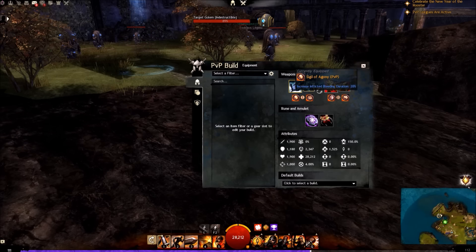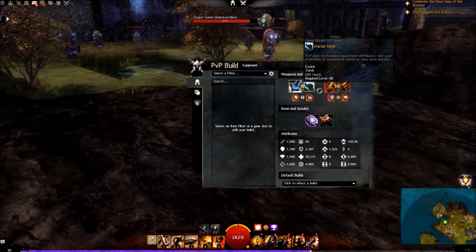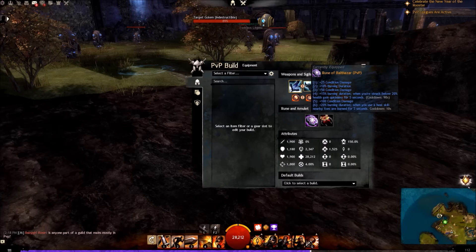On the weapons we have the Agony sigil and Smoldering just to increase our condition duration, because we're going to be in the mid fight for a while. If we can keep our conditions constantly ticking, it really does wear people down. Over here we have Bursting and Stun Duration in the shield. These could be swapped for anything you want — this is just what I find works well for me.